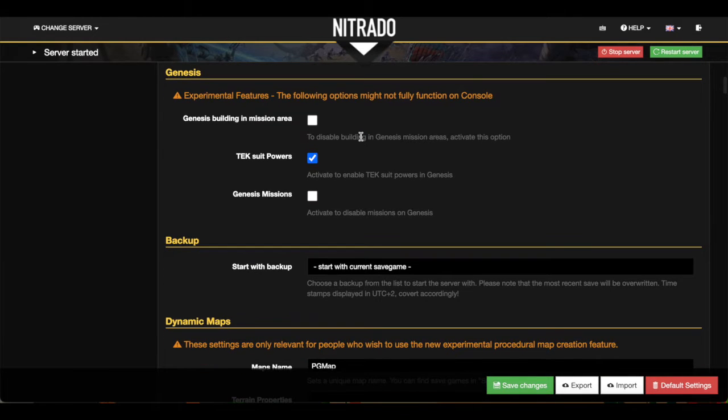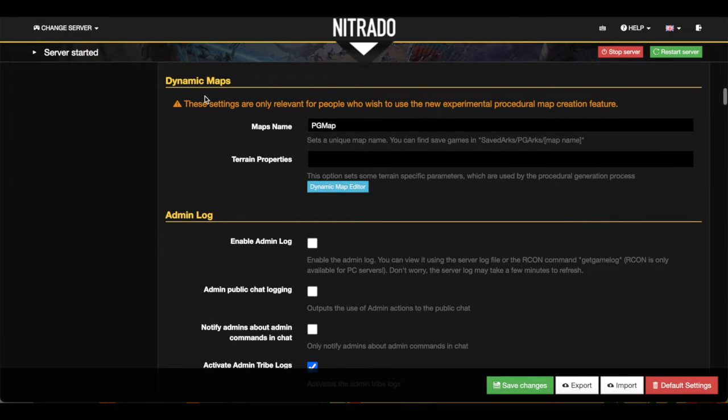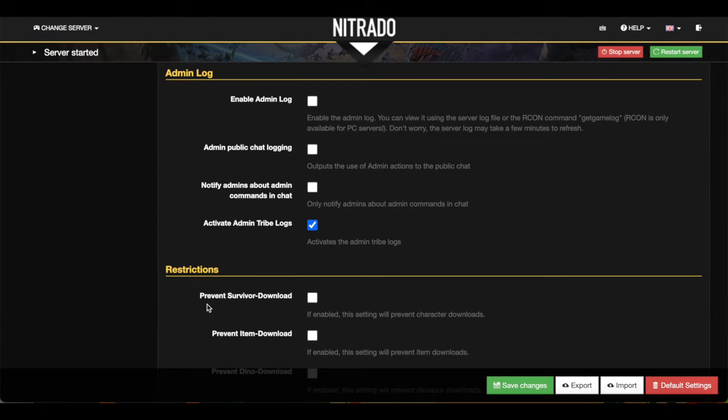Next up, we have the Genesis section. The only one that I check here is the Tech Suit Powers. You can see Genesis building and mission areas — you can disable building in Genesis mission areas, and you can also disable the missions altogether if you wanted, which most people don't like. They're kind of necessary in Gen 2 though. And then, of course, the backup — we're going to start with the current save game. It is going to save as we go, but that's how we would be able to roll back our server. Dynamic Maps we're not going to touch. We'll go straight down into Admin Log — the only one that I check off is the Activate Admin Tribe Log. Otherwise, I'm not really worried about the rest of it.